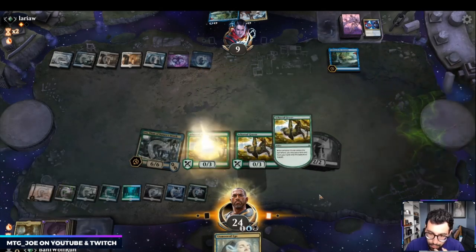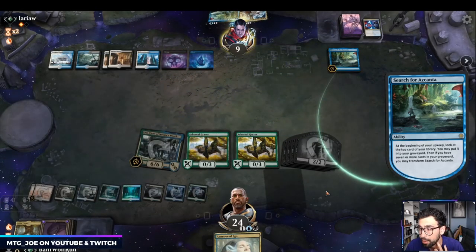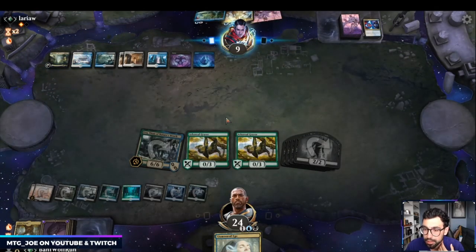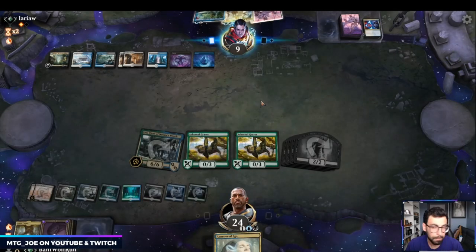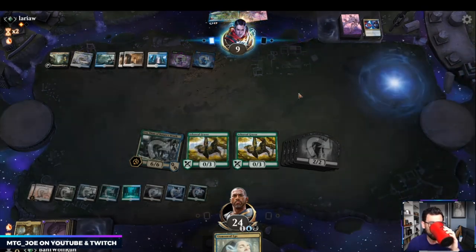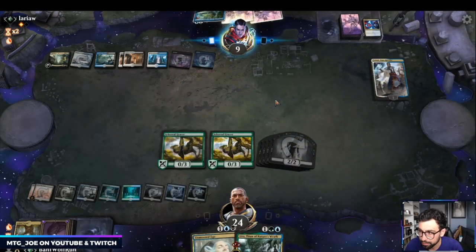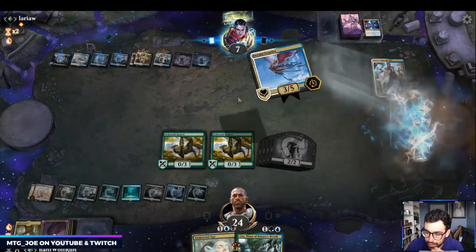I'm just going to play out Grazer here — it's another blocker but it also fills the graveyard if they board wipe. They transform Ascanta. Maybe we do want the field now that we saw Search. They shock in and they have Trawler.